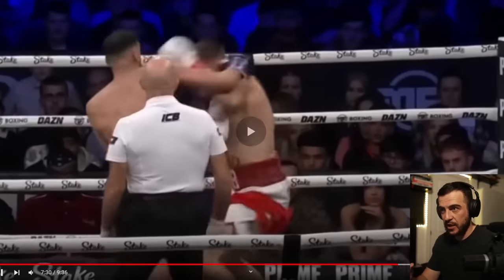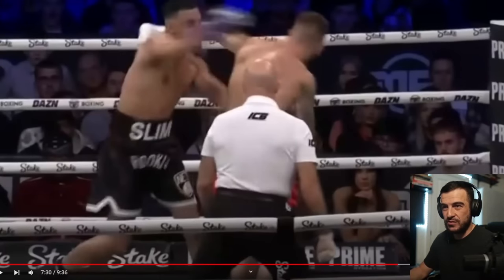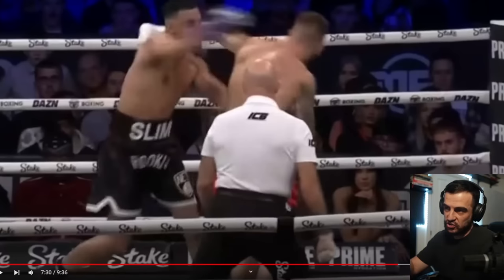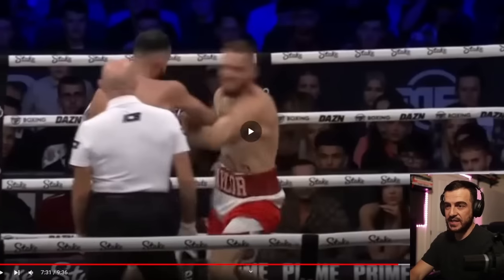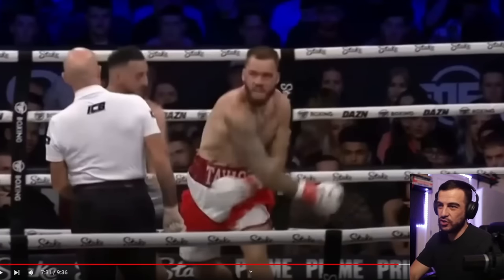Frame by frame: we can see Ryan's trying to go for the clinch, the choke, the headlock. You can see the way his left arm's trying to wrap around the back of Slim, but he's not in a good position. When he realizes he's not successful, he turns around. Now watch his left arm — he throws his right hand. Where's his left arm? Down by his waist. Perfectly open for a right hand — you've got the hook, you've got the right straight down the pipe.